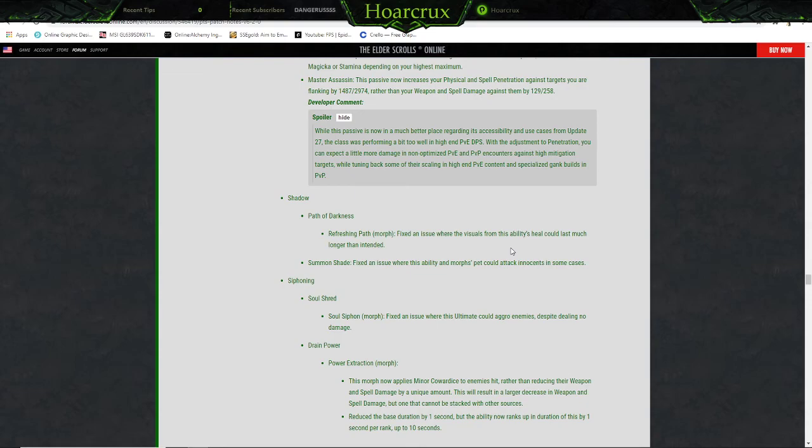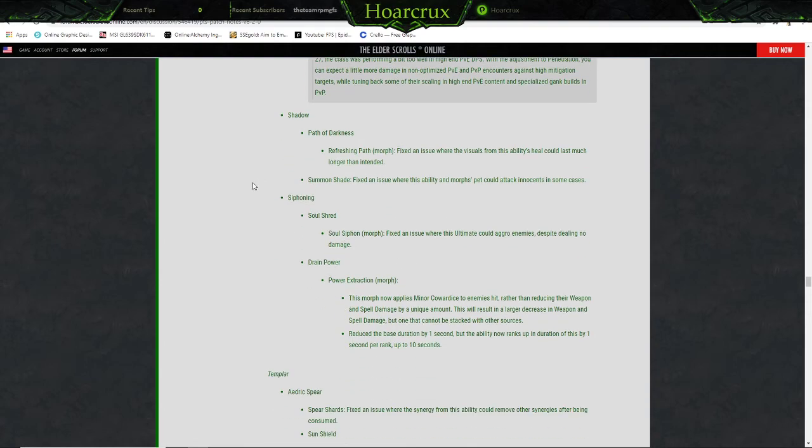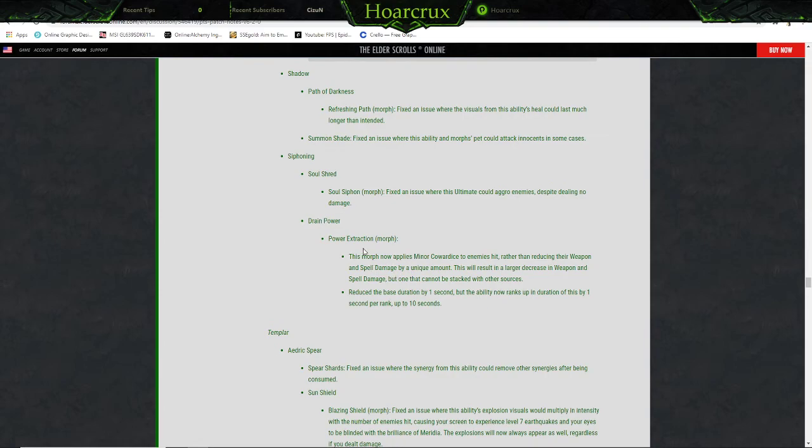Shadow tree: Path of Darkness — Refreshing Path morph, fixed an issue where the visuals from this ability and its heals could last much longer than intended. Someone's Shade — fixed an issue where the ability's spectral pet could attack innocents in some cases. Siphoning skills tree: Soul Shred — Soul Siphon morph, fixed an issue where this ultimate could aggro enemies despite dealing no damage. Drain Power — Power Extraction morph now applies Minor Cowardice to enemies hit rather than reducing their weapon and spell damage by unique amounts. This results in a larger decrease in weapon and spell damage but one that cannot be stacked. Reduced the base duration by 1 second but the ability ranks up in duration by one second per rank, up to 10 seconds.